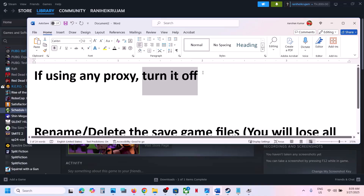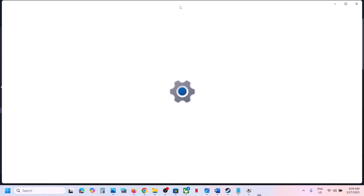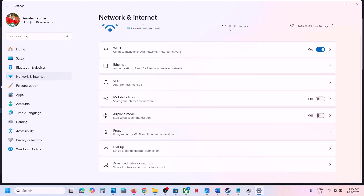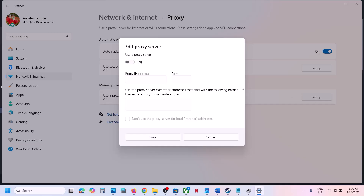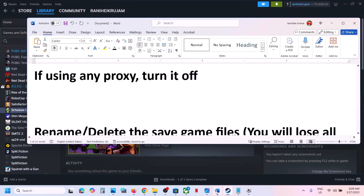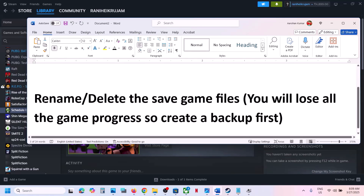The first step is to turn off any proxy. If you have any proxy software application running, close it. In Windows 11, go to Network and Internet, then Proxy. If this is enabled, turn it off and then check.